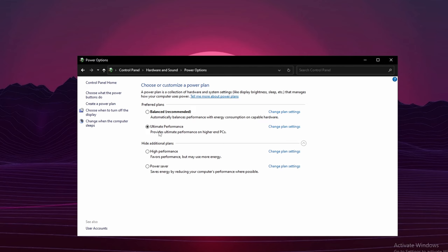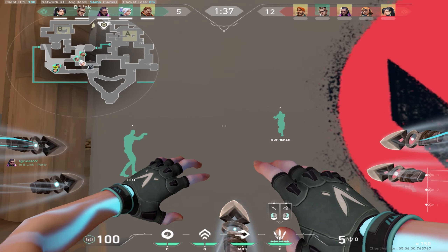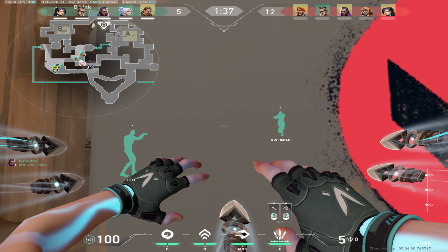For the last tweak, search Power Options in the search bar and go to Edit Power Plan. Go to Power Options and set it to Ultimate Performance or High Performance. These are basically the same thing with different names — just choose the highest performance plan available on your system.